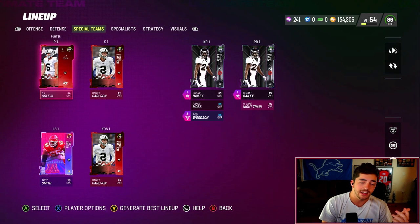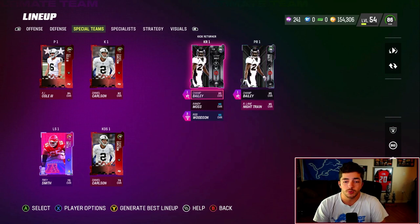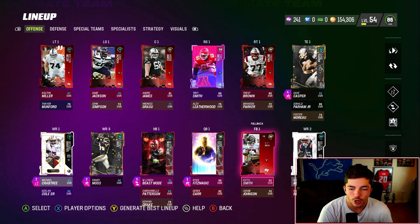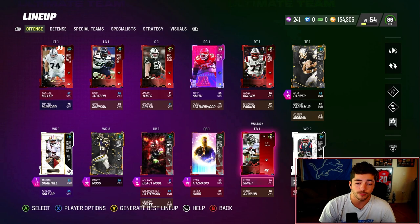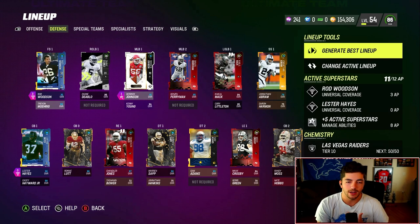For kicker, I have a theme team so I had to get Daniel Carlson — preferably just want the highest kick power possible. For kick returners, I don't believe you want an offensive player who plays for you — you don't want him to break a 30-yard return and then be tired on offense. I prefer a DB here. On that note, if you can get a good guy at fullback, a lot of people will kick to your fullback position — a lot of people put Mike Allstott there because they'll kick to him, and he's really, really good. My team isn't the most well-built thing ever.